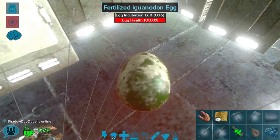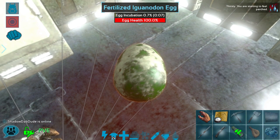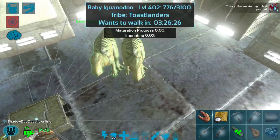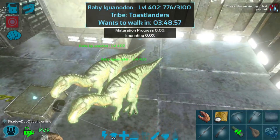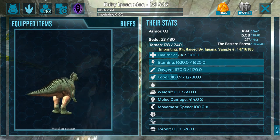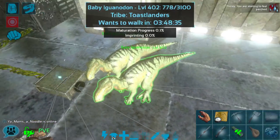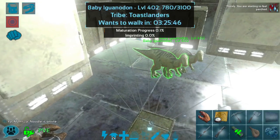We are back and this first iguanodon is just about to hatch. The other ones are now incubated down a little bit so those will go quicker. I haven't done a whole lot of iguanodon breeding on pretty much any server so far, so I'm really hoping we get a mutation today. We did get twins — that's pretty cool. Unfortunately it doesn't look like either one of them are mutated. They look pretty much just like their dad, Waffles. They're still very cute and cool, so I'll take them off wandering and let them hang out with the giga outside.